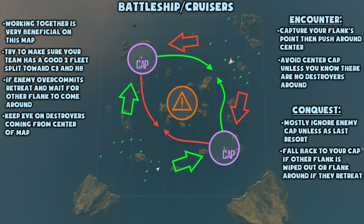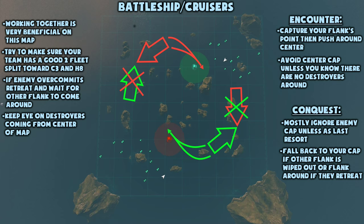When you're playing New Dawn on Encounter, capture your flank's point and then push around the center. But avoid the center cap circle unless you're absolutely certain there are no destroyers hiding there.